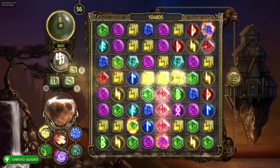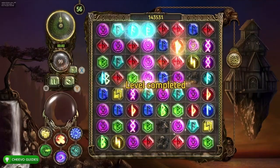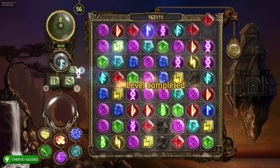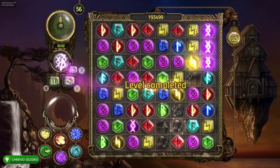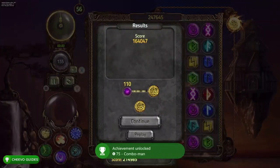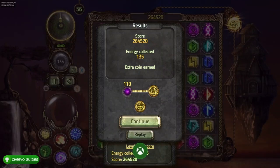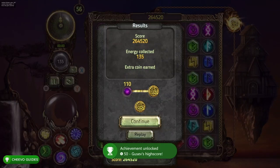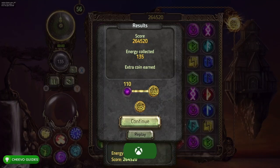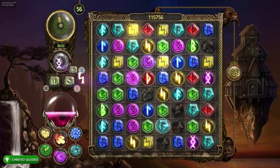To destroy 20,000 runes you'll actually have to play the game for about an hour to an hour and a half. I personally got my 15-times combo and high score achievement when the time expired in a match — there was a sick combo at the end. This is because any special power-up tiles on the board explode when time expires, causing a chain reaction. The best level to grind runes is level 56, so just keep replaying it.